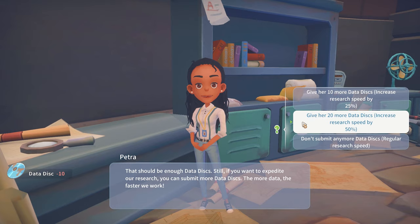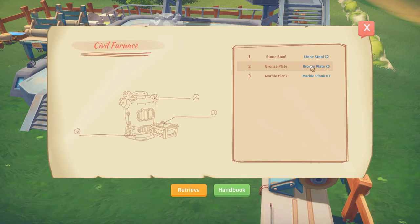After giving 5 data disks to Petra in the research center, wait for 2 days to obtain the civil furnace blueprint in the mail.